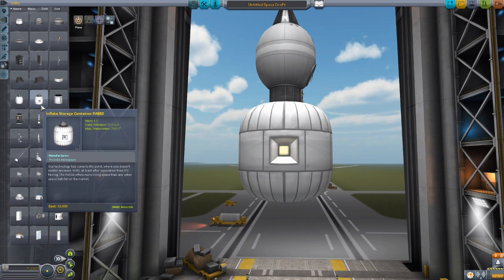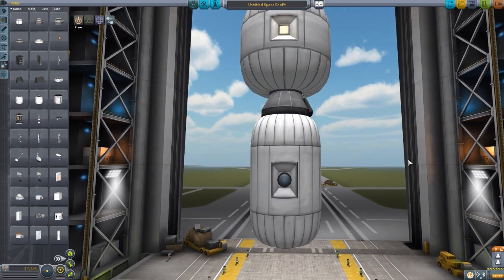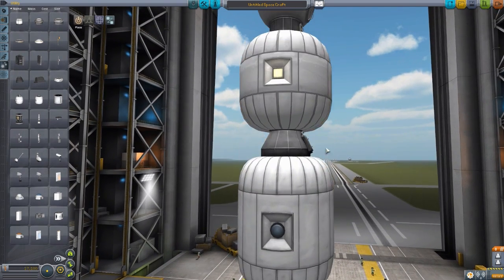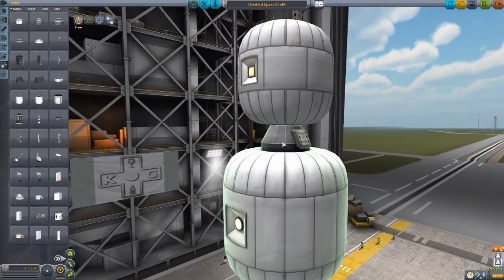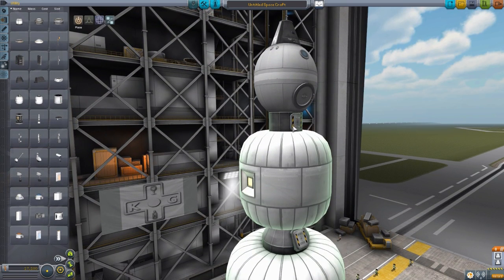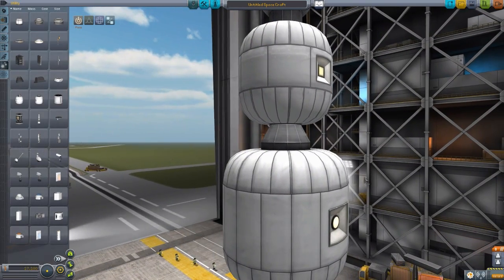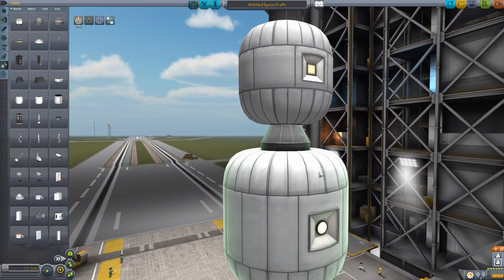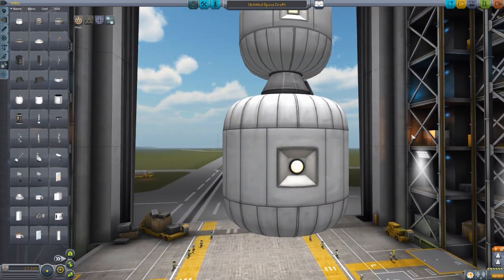We also have another size in the inflatable storage container PA550, which is just a tad bit bigger with the same sort of inflation. The major differences are a square window on this one, a round window on the other, and the attachment point airlock has more of a tapered design on this one versus the more cylindrical shape of the PA330. Overall, I love the deployment animation - I'm a sucker for a fun animation. Very good texturing and modeling - just absolutely beautiful parts.